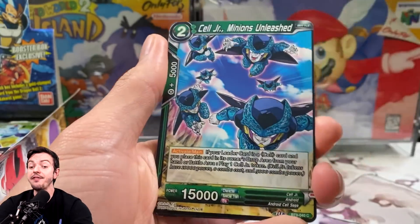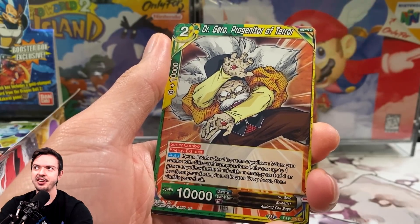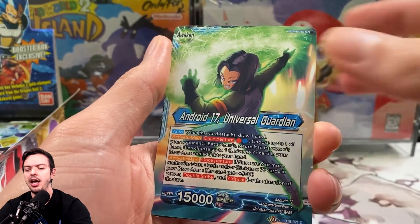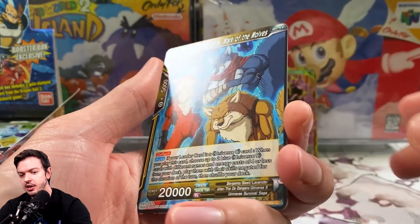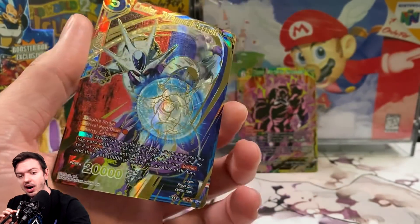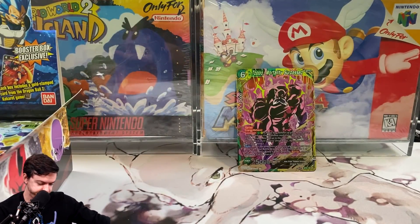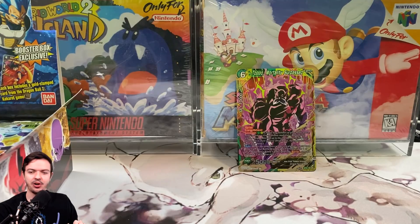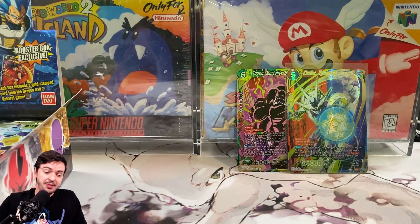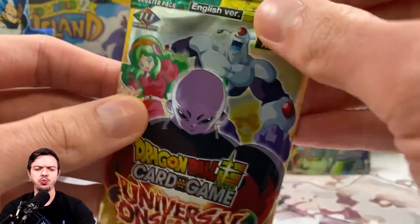If I pull the Apex of Power Goku and Vegeta, the card by itself is like a $500-$600 card to buy on eBay, and if you get it graded we're talking crazy potential. Oh my god — we pulled the best SPR! This is like a $30 card — that is a hit, that is a good hit. This is the best SPR you can pull in the box. It's not the Beerus — I would love to get the Beerus since I don't have it yet — but that is definitely a banger.